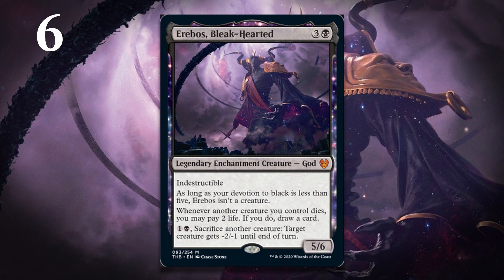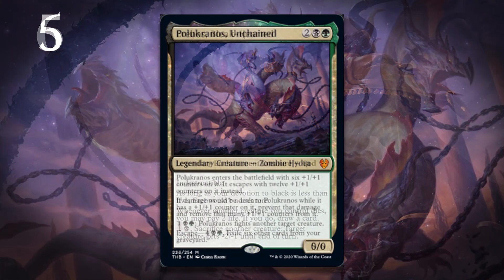On top of that, he has a fairly powerful activated ability that allows you to cash in creatures to give minus-two, minus-one to things, which means you can also pay those two life and draw a card every time you do it. This format has ways to make tokens — it has a sacrifice deck in the black-red deck — and you can actually get extra synergy out of that ability. And of course, if your devotion gets high enough, he's a huge creature. Also like Nylea, the fact that he draws you extra cards means that maybe you're going to be able to get your devotion high enough a little more easily, because you're cashing in tokens who don't add to your devotion at all, and drawing cards which will hopefully add to your devotion. Erebos is just an insane value engine and something I know I'm going to have a lot of fun playing with in this format, should I ever actually see him.